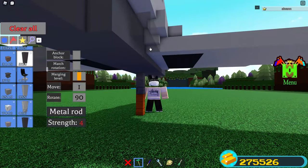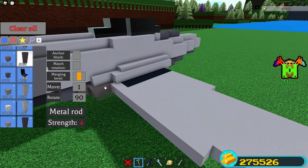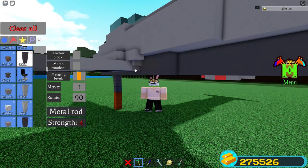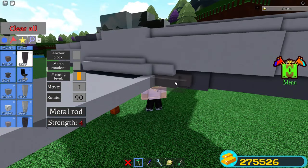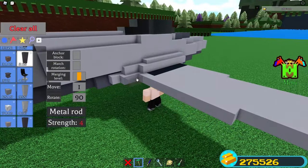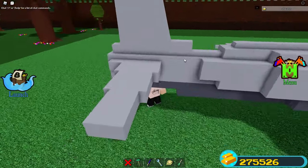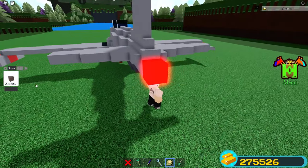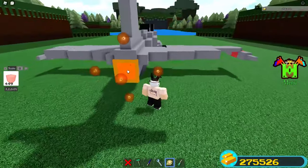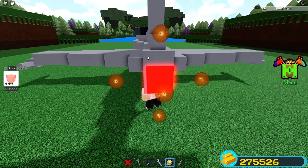Once you have done that, you want to place two more poles at the wing, then do the same on the other side. Now you want to place one more pole, but make sure you've flipped it. Then you want to go to the rudder and place a pole here. If you have the scaling tool, you can add a neon block at the back — if you don't, it's fine. Make sure you set the scaling option to zero, then bring the block back. Then switch the scaling setting to 0.2 and bring it in by one on each side.